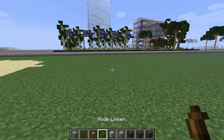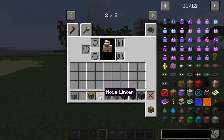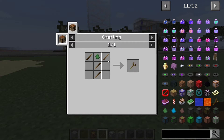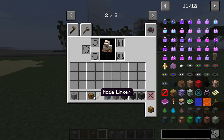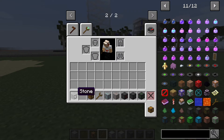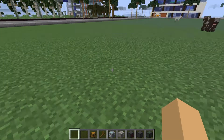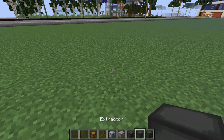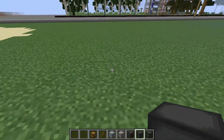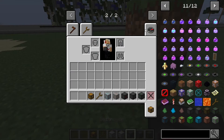The destroyer will destroy the block and send it to the inserter, and then the inserter will send it into the chest. I also need to show you the node linker recipe — that's how you make it. I forgot to show that earlier. And the chest, well, you guys probably know how to make a chest in Minecraft.